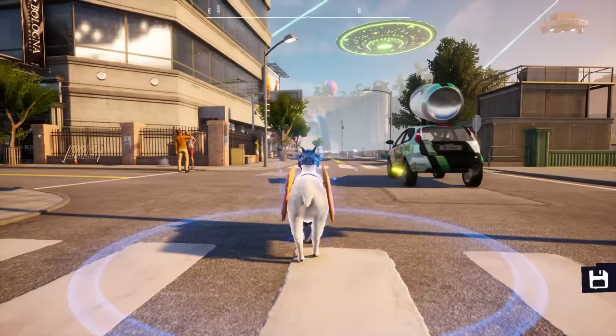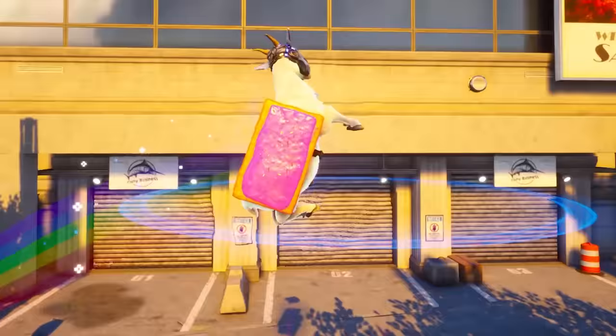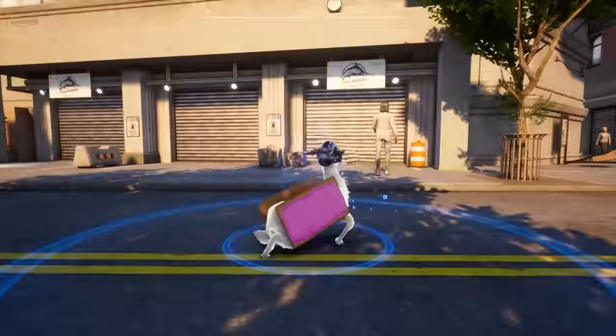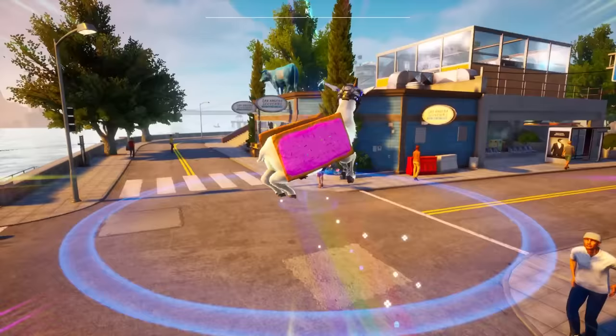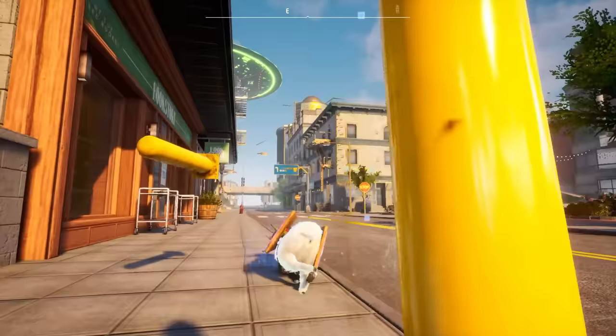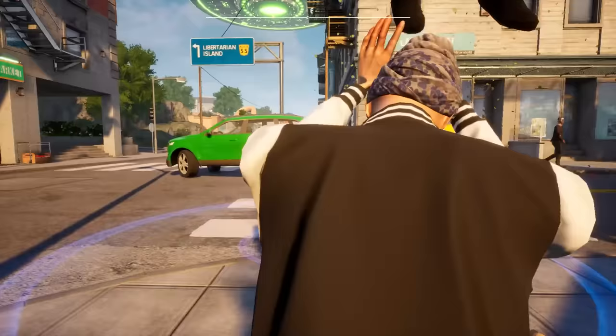The cool thing about this though is you can do some really weird jumps. Like look at this — now I'm vertically jumping. This is so strange. It also works sideways, so you can do like a weird sideways jump. And it just goes forever and ever as a delicious sugary snack. I've never really used the space helmet before but I like this one. This one's loads of fun.